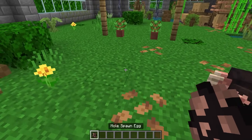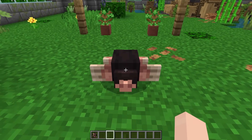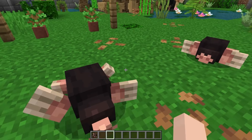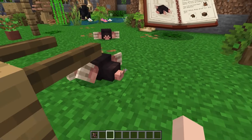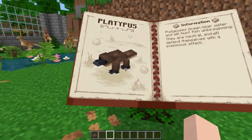Next we have the little moles. You can breed them with beetles and they will drop fur and dirt when they die. There are the cute little moles — look at you guys, so cute! Oh look at him walking. I believe in you.